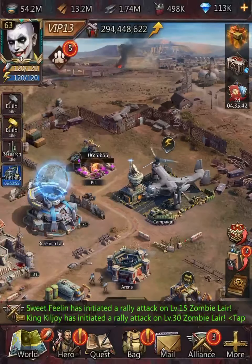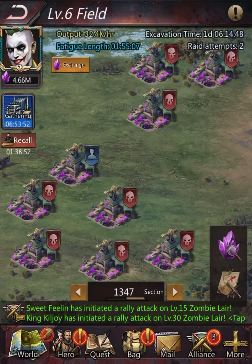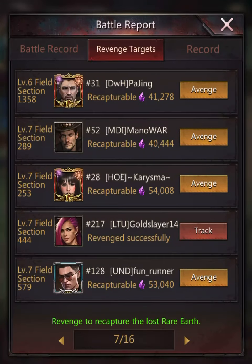Firstly, you go into the pit as you would normally. You can just enter a field even if you're in it or not, whatever. You get to the field screen. I'm already in a pit as you can see. To get to your revenge targets, you want to use the gun and map icon in the bottom right-hand corner, just under where you would search for the pit.